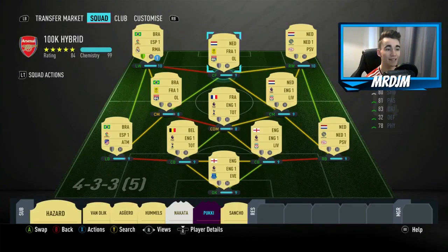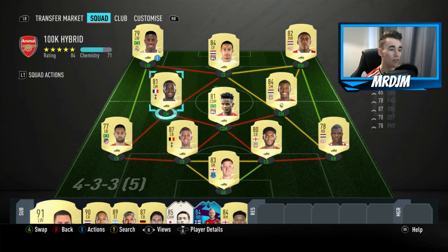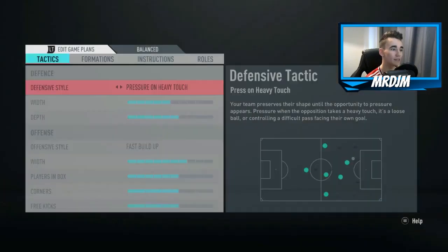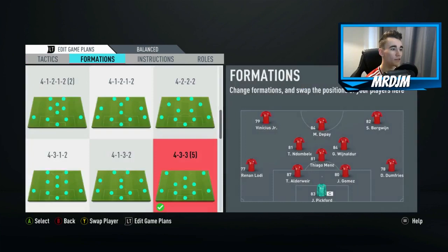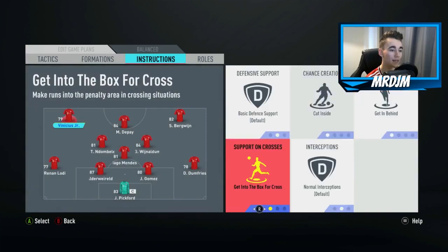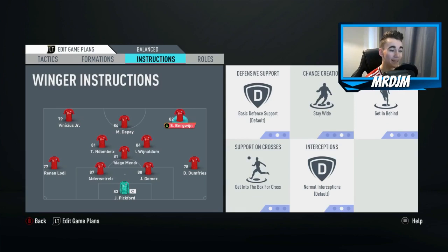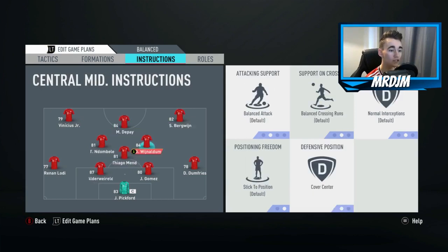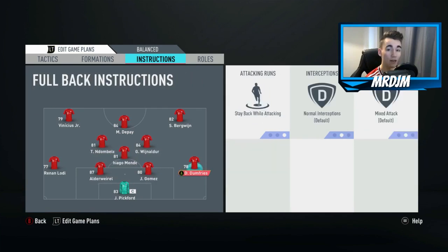Every player is on at least eight chemistry. If you converted all the players to the correct position and played 10 matches with the team, every player would be on 10 chemistry. I would just swap Ndombele and Mendes around in-game. Moving on to the custom tactics — these are the ones I've been using for a while; feel free to use them or your own. For play instructions: Vinicius Jr. — cut inside, get in behind, get into the box for cross. Depay — false nine. Berge Winge — stay wide, get in behind, get into the box for cross. Wijnaldum — cover the centre. Ndombele — cover the centre. Thiago Mendes — cut passing lanes, drop between defenders, cover the centre. Fullbacks stay back while attacking.